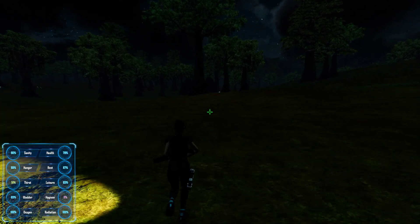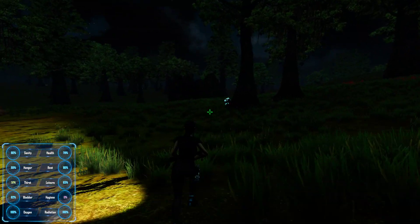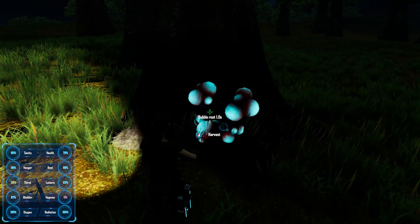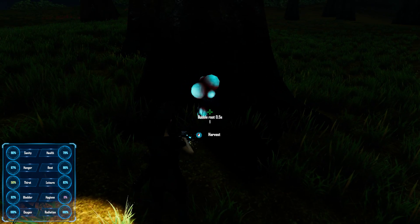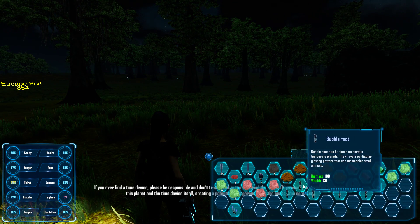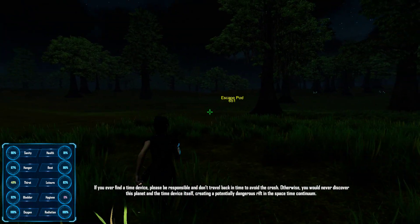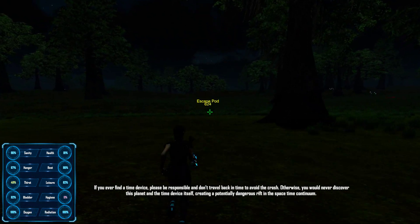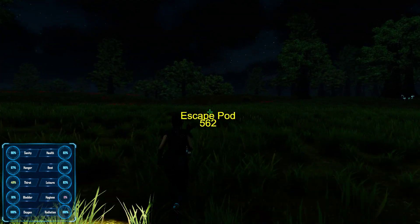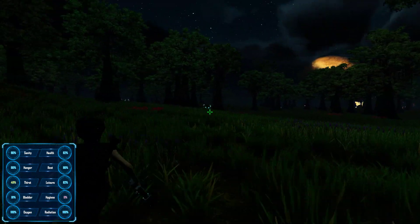Is that glass tubes? I think it might be glass tubes because they glow — please be bubble root. Oh thank you! It's only one, that only means I need one more, so I need a total of eight. 'If you ever find a time device please be responsible and don't travel back in time to avoid the crash, otherwise you would never discover this planet and the time device itself, creating a potentially dangerous bug in the space time.' I'm gonna travel back on purpose.